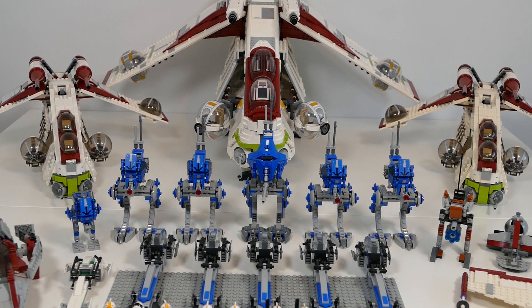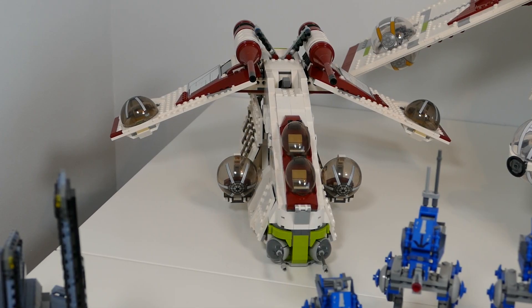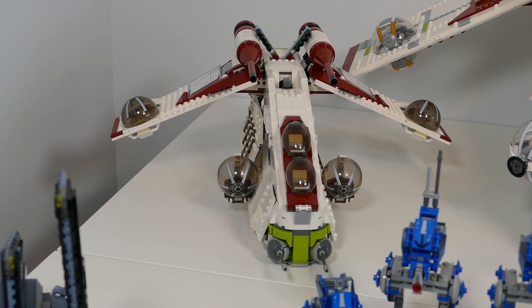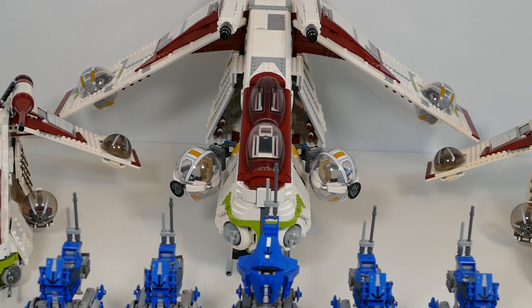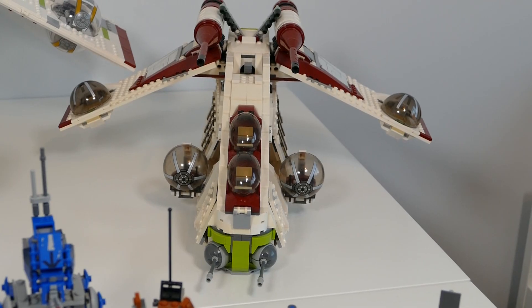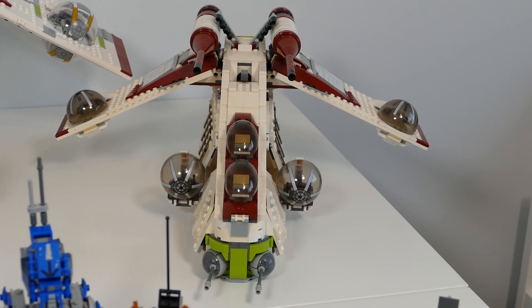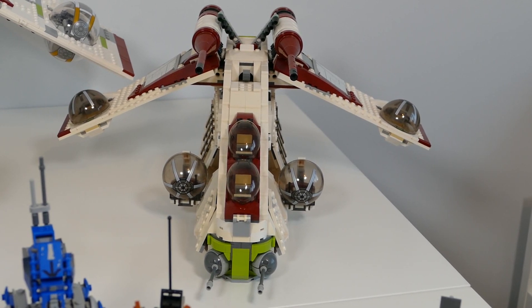Now into what is probably the highlight of the army. First up we have a 2013 Republic Gunship — a very nice set. In the centre we have the more newly released UCS Republic Gunship from 2021, which was a fan vote set, and it totally lives up to the expectations. The figures are a bit disappointing but nobody really cares about the figures with a build like that. And to finish it off, another 2013 Republic Gunship to complete the collection at the back.